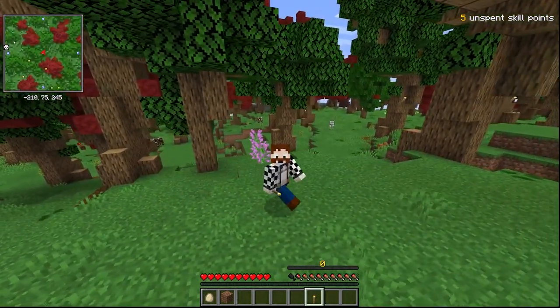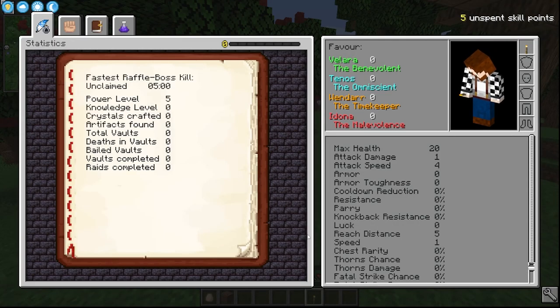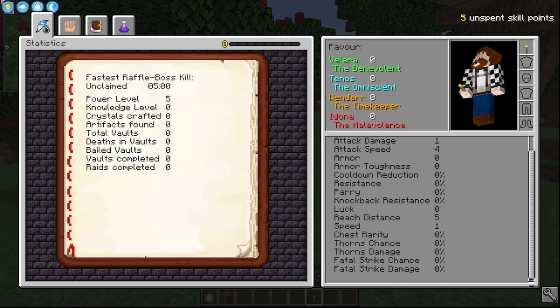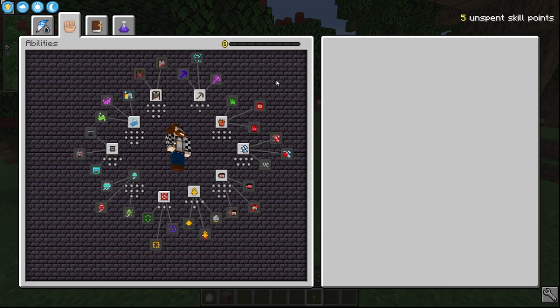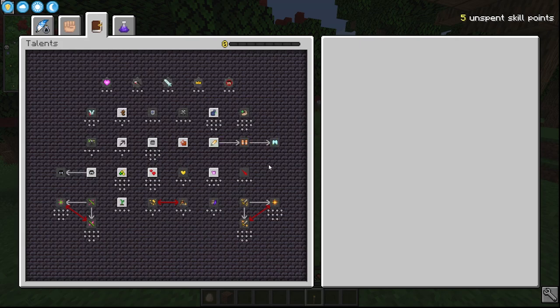Vault Hunters is very different to everything you've played before. Let me show you the main screen. This is our stats screen and you can see everything here, from how much health I've got to how much armor and parry I've got. This is the ability screen and we're going to use the skill points to unlock some of these. You've got things like Vein Miner — we know that from Better Minecraft — Mega Jump, Dash, Ghost Walk, Cleanse, and Summon Eternal which you don't get until near the end.